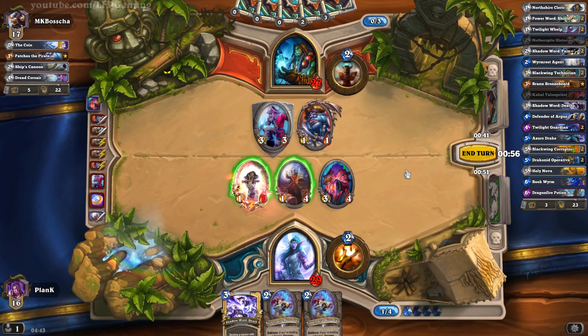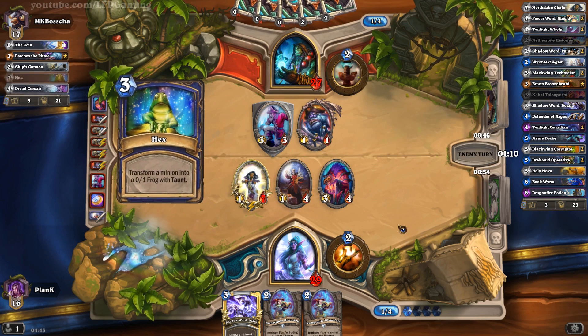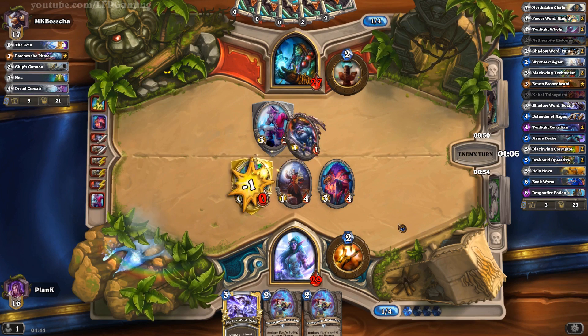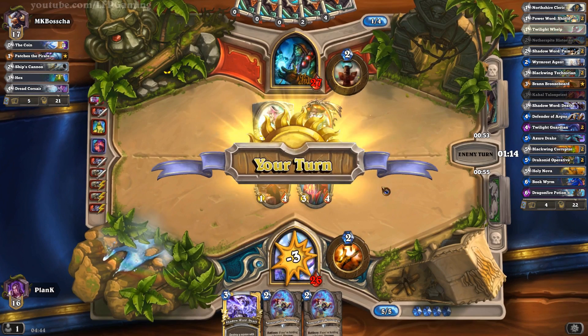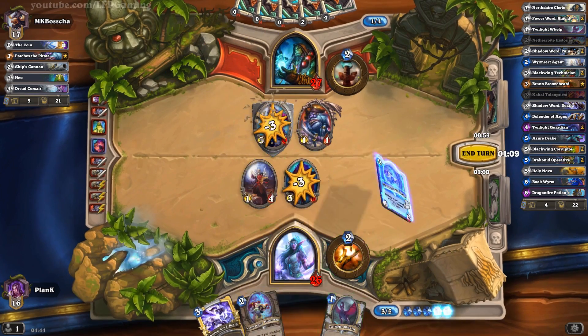We won't last if we constantly go for the value plays. So here we will just throw that on there so that he can't kill the Northshire, and then in the next turn we will heal our guy to hopefully keep him alive. Unfortunately he used the Hex, but he used the Hex on a one-cost minion, so it's actually really fine — I don't have a problem with that.